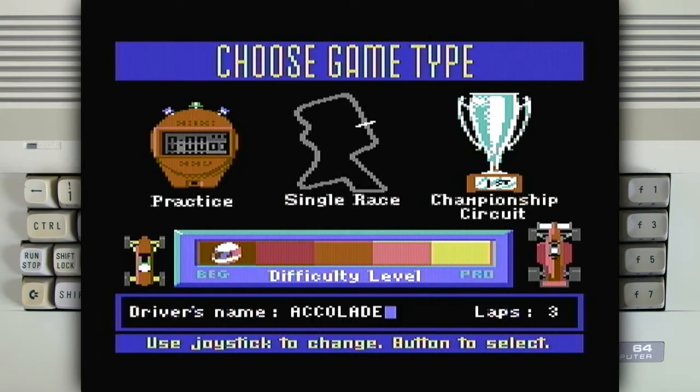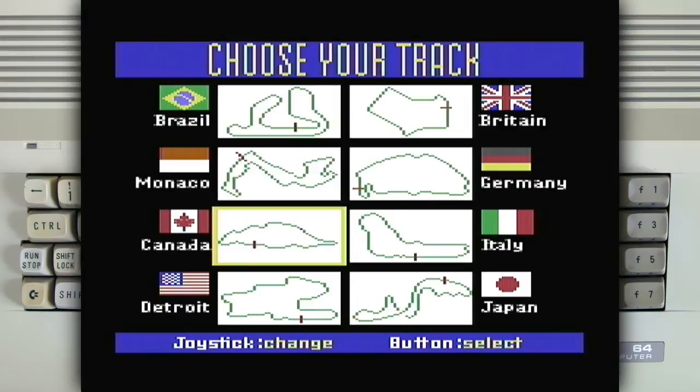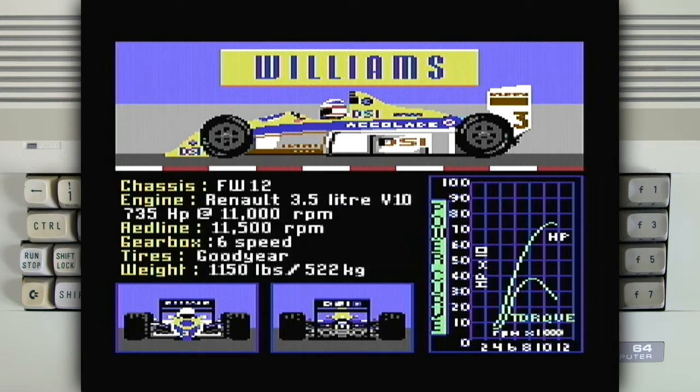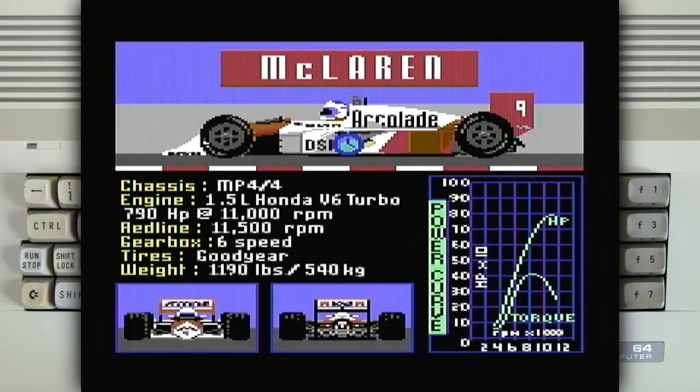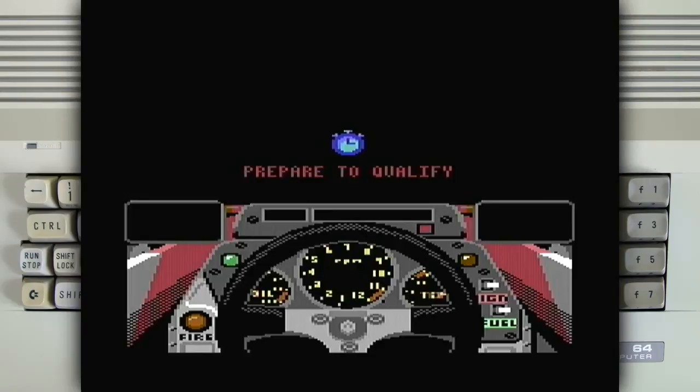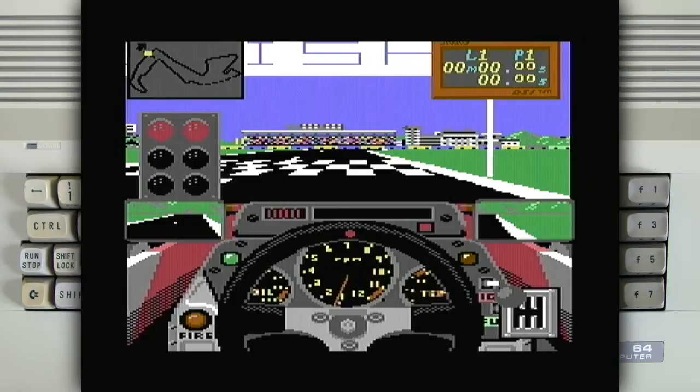Let's try single race. Beginner difficulty — that's good enough for me. How about Monaco? It's a difficult track, but that's okay. It's not like I'm going to be great at the game anyway. I'll choose Williams this time. And before the race you get the qualifying round.